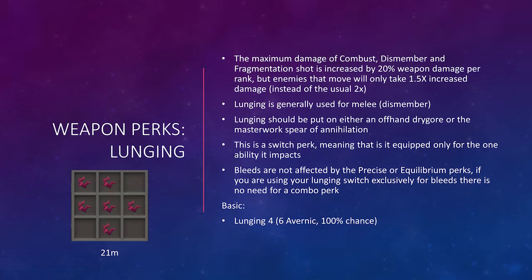Lunging increases the maximum damage of Combust, Dismember, and Fragmentation Shot by 20% per rank, but enemies that move will only take 1.5 times increased damage instead of the usual 2 times for Combust and Fragmentation Shot. Because of this, Lunging is primarily only used for melee and the Dismember ability. It should be put on a melee offhand or the Masterwork Spear of Annihilation. Notably, bleeds are not affected by the Precise or Equilibrium perks at all, so you don't need a combination perk — simply get Lunging 4 by itself with 6 Avernic components.